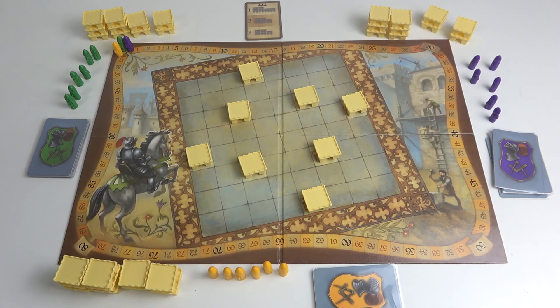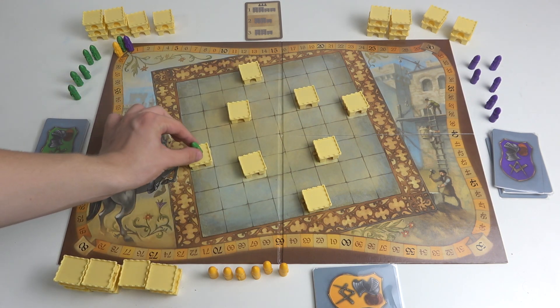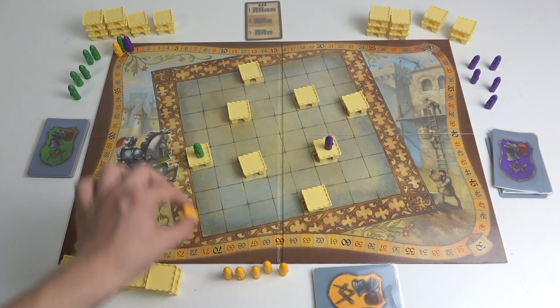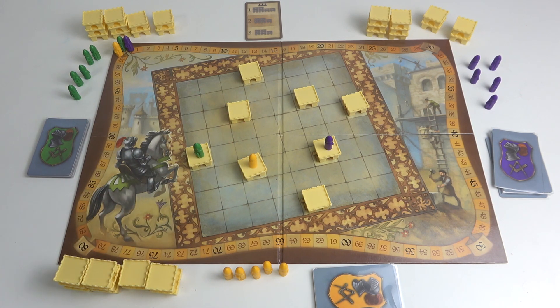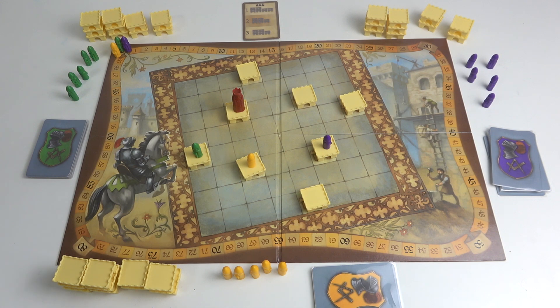The youngest player gets to put one of their knights on one of the chosen towers, then go clockwise — the next player in clockwise order gets to put their knight on a different tower of choice. Then the last player puts their knight on the tower of choice, and the last player also gets to choose where to put the king. The last player can put the king on another tower of choice, and that tower is gonna be the king's tower.